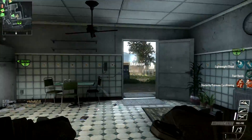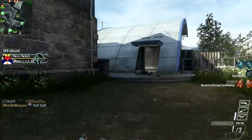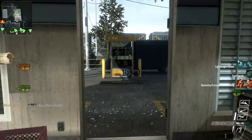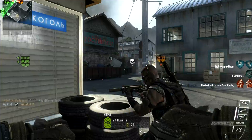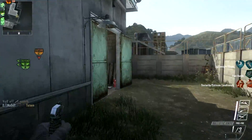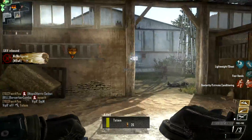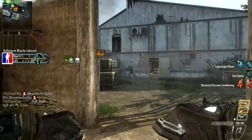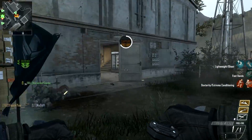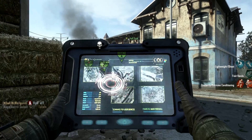I have mixed feelings about the new theatre mode. What I like is that I can now show the perks on the right side, put the scoreboard on the top, and show a name in the bottom left corner. What I really don't like is that when I use my Lightning Strike, it doesn't show me choosing the positions for it, and at the end you can see both the first and final round have no kill cam and it's a bit glitchy, so I'm hoping they will patch the theatre mode.